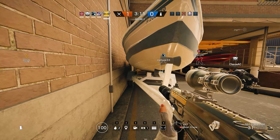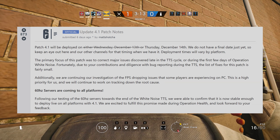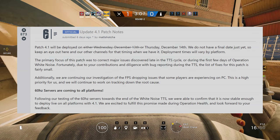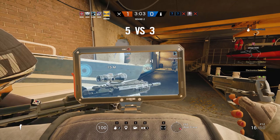What's up guys, RogueNine here! During the mini-patch update for Rainbow Six Siege on Thursday 14th December 2017, Ubisoft announced the rollout of a 60Hz tick rate for all servers across all platforms.